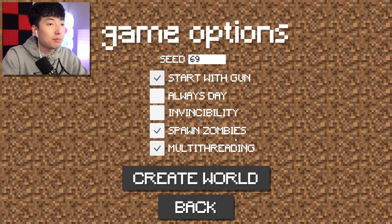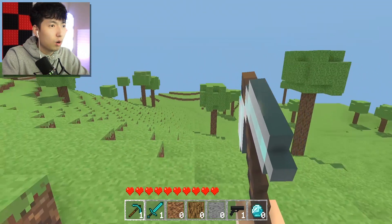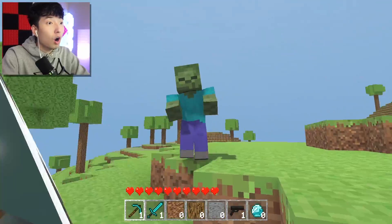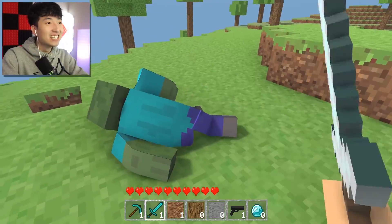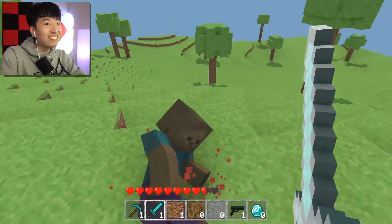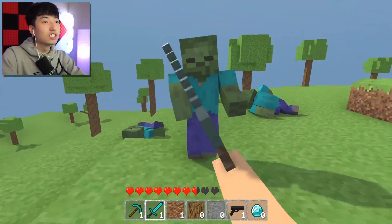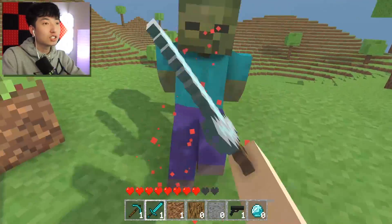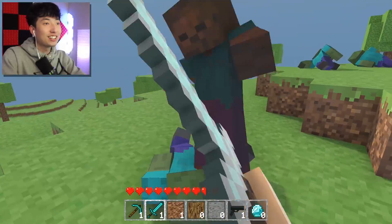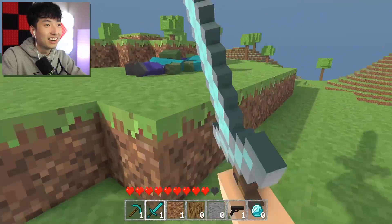Spawn zombies, multi-threading — I don't know what that means, but let's create the world. What?! Oh my gosh, what the heck is happening?! Why are the graphics so good?! Tell me in the comments right now — why are the graphics so good? Why does this look so much better? Is this what Minecraft 2 should have been? I doubt there's gonna be a Minecraft 2 at this point, but like — what the heck!